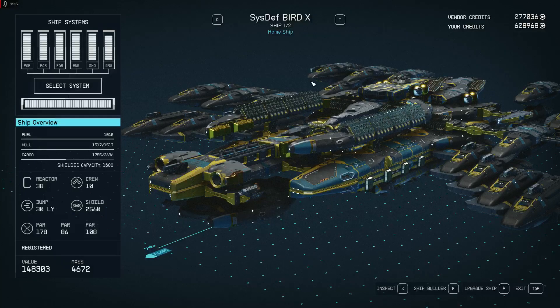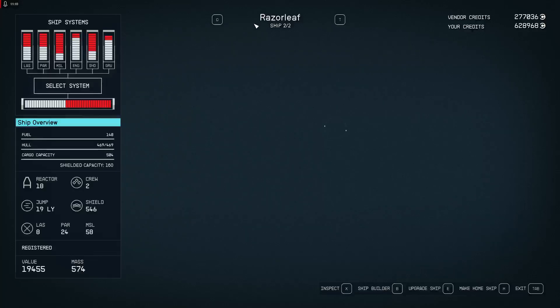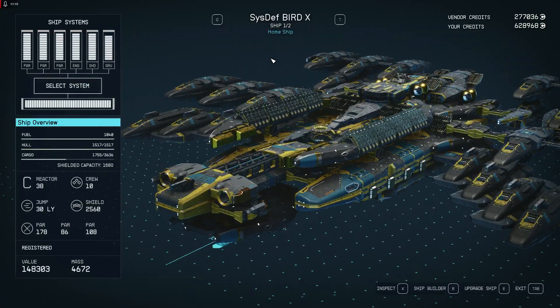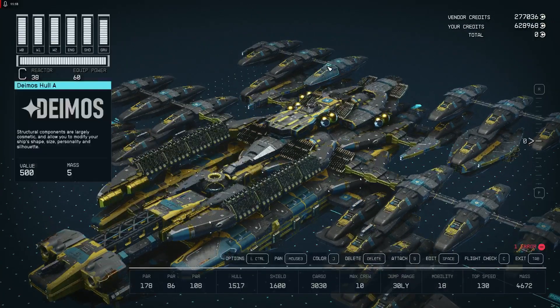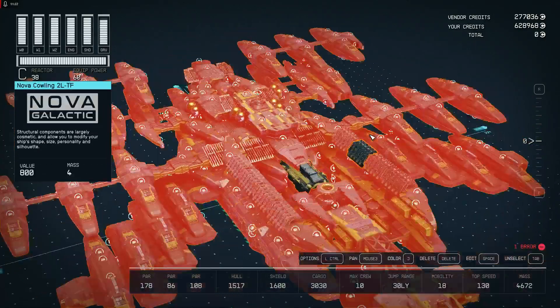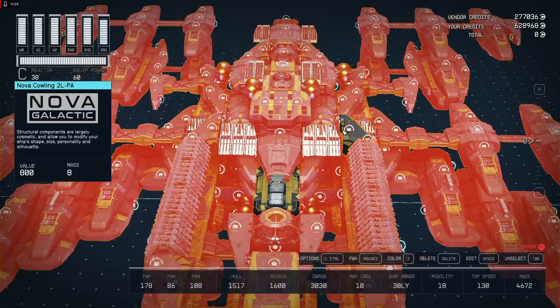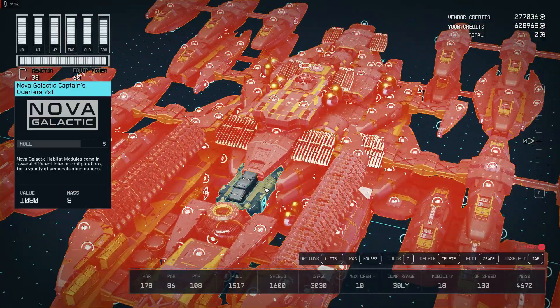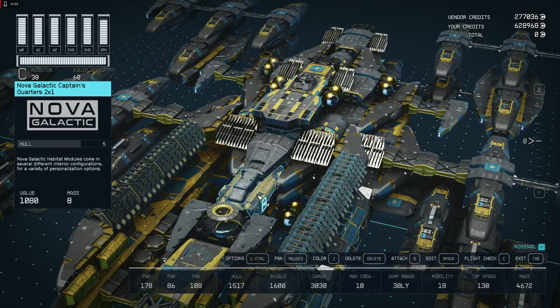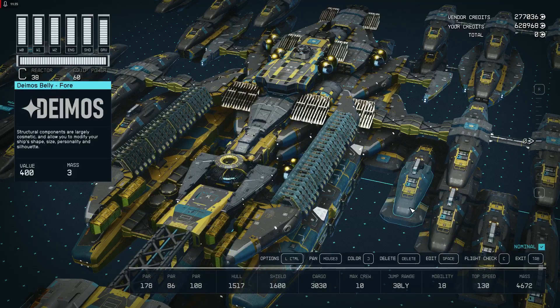This is the Bird 10, and this is the Razor Leaf — my backup ship. Now pardon me if there are any errors — yes, there are. Let's check the errors. We need to fix that — okay, it's nominal now.